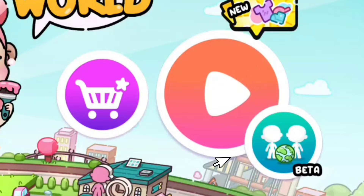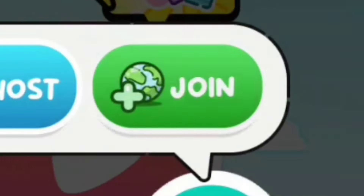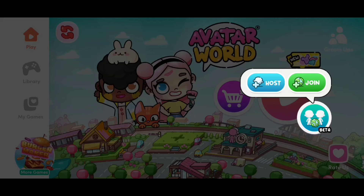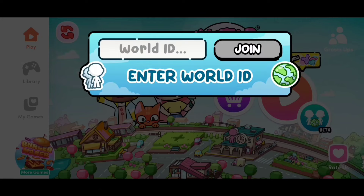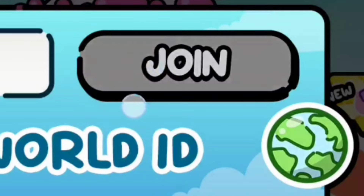So we're at the homepage. You can see that I have the multiplayer mode right here. We have host and join. If I host something, I'm actually able to give a world ID to someone. To enter that world ID, they just click on join, click on world ID, and they'll enter it. And then they're able to click the join button and join me!